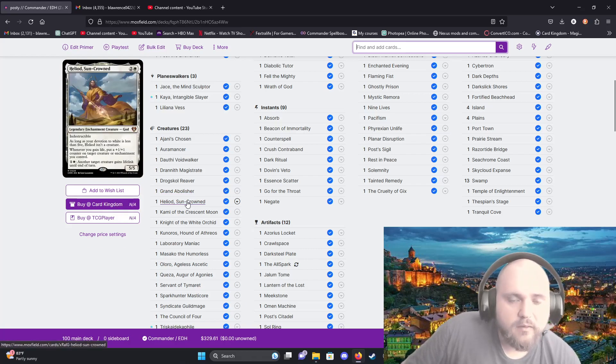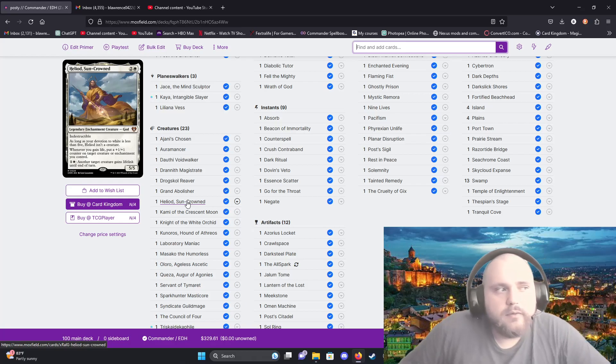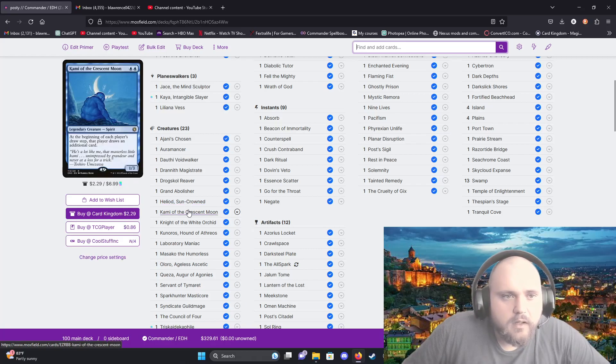Heliod Sun-Crowned pairs nicely with Walking Ballista because it'll let you pummel them with a limitless amount of ballista triggers, and I think you're also going to gain life every time that happens.